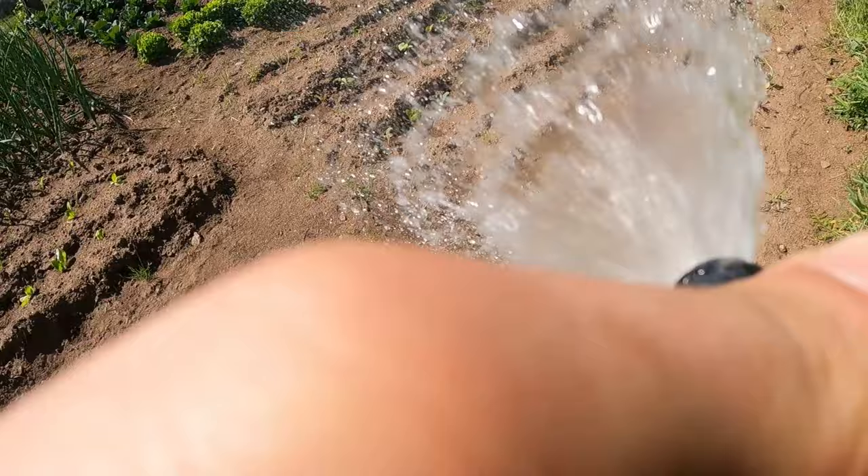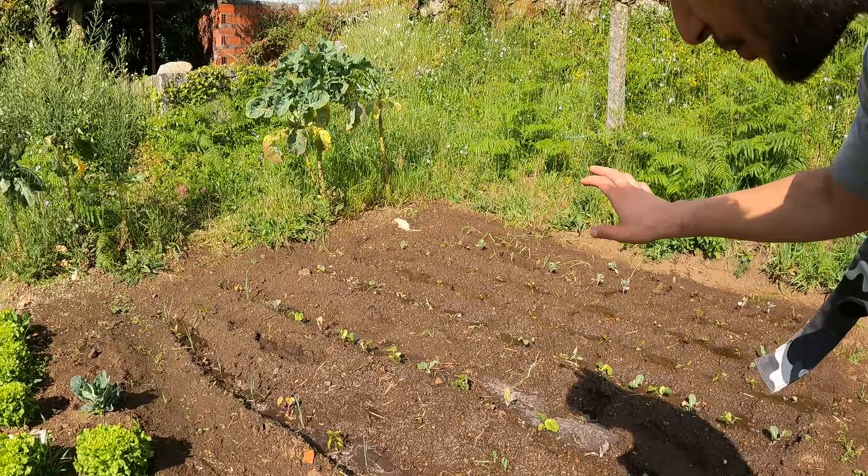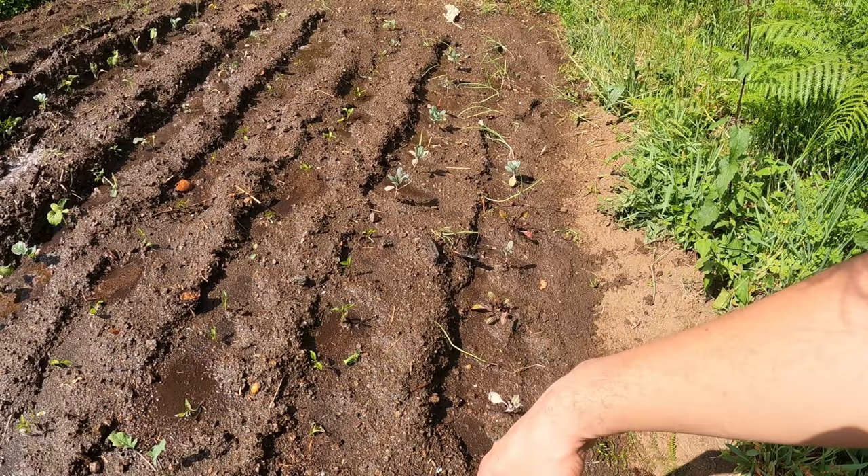Hello, garden update — I need to water it so let's do it together. I leveled up enough that I unlocked the hose skill. Much of this you already saw, and I ended up planting here a turnip, a bit more bell pepper, and onions.